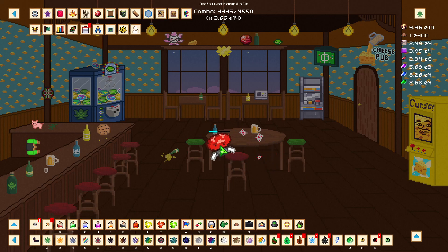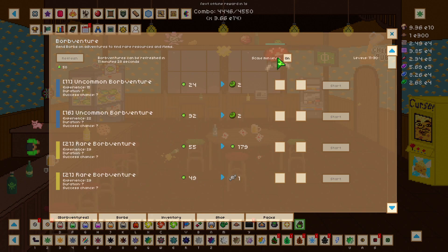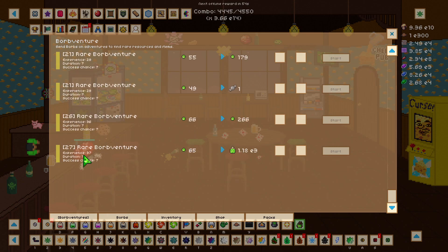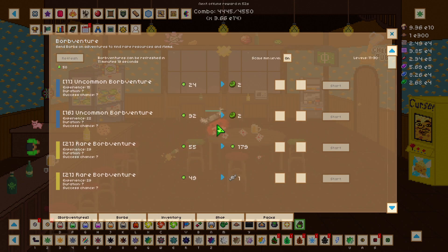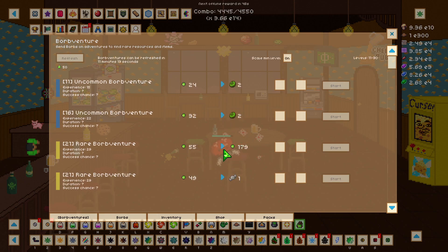Welcome back to my weekly progression update. I have been reading your comments and suggestions and have taken that advice on board. In the board ventures I have turned on my scale min level and reduced my levels to 11 and 13. This is because I'll be needing to farm these uncommon and rare board ventures to get those random item boxes so I can get more items and speed along the process.